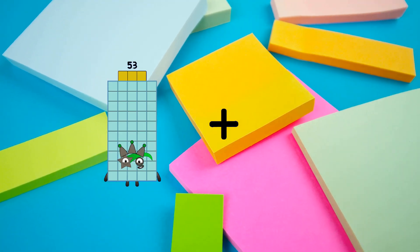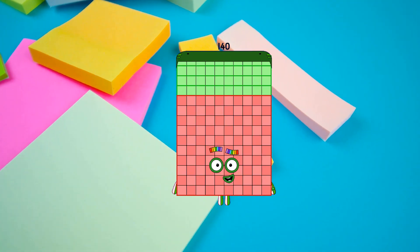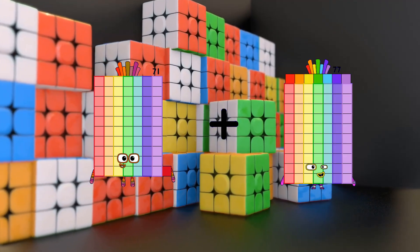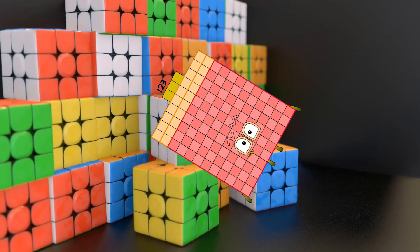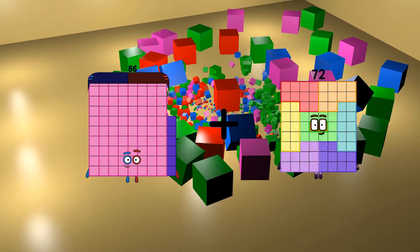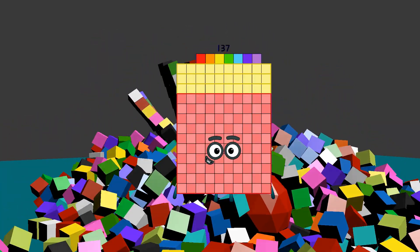53 plus 87 equals 140. 71 plus 52 equals 123. 86 plus 51 equals 137.